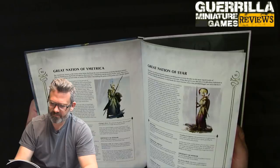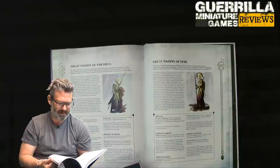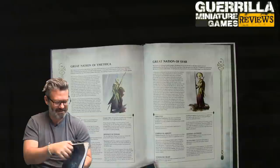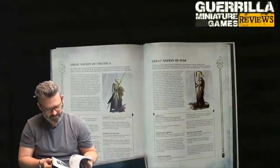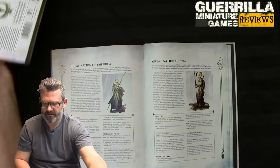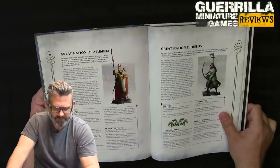Looking at the Great Nations — Immetrica, Syar — I can't remember if any of these are new. Checking the Teclis book: the Vanari stuff, Huracan stuff, Spell Lores. Alumnia and Helon are the two new ones — so Syar is not new. There are now six Great Nations total, and these two new ones tie into the air stuff.